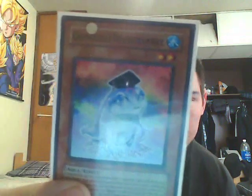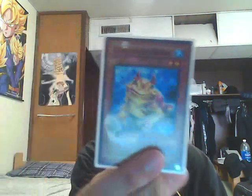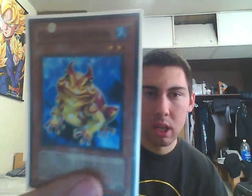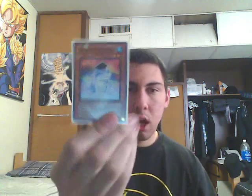This is mainly a combo-oriented deck. You run three Dupe Frogs — I was lucky enough to get those in French, so you can't really read them. And then we have Swap Frog, which in French is 'Grenouille Démon,' so it's actually 'Demon Frog' translated, but in English it's Swap Frog, which is actually kind of cool. You can see the horns.